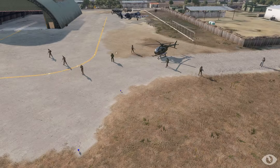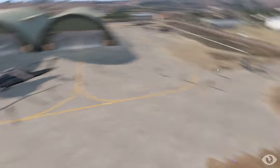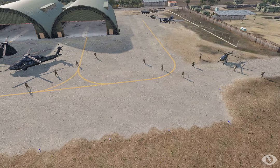One pilot will get in the Little Bird and fly the seven people for Delta and Echo, tasked wherever needed. Another pilot will fly a Ghost Hawk or a Chinook to move one or two squads, depending on what the commander wants and what's allowed in the mission.